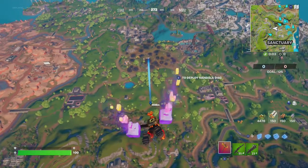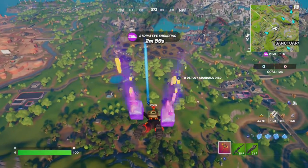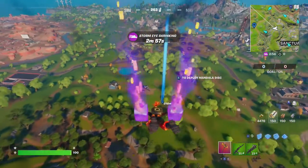Hey friends, thanks for joining us here today. Today Goblin Griff is going to show you how to emote on top of an IO outpost.